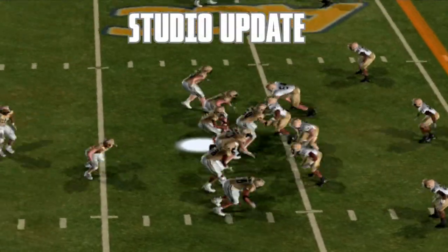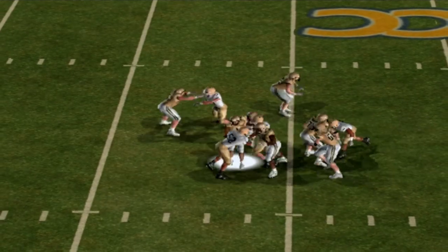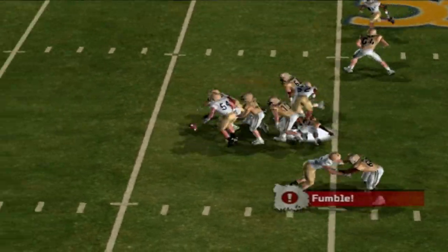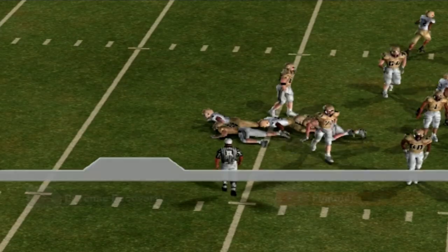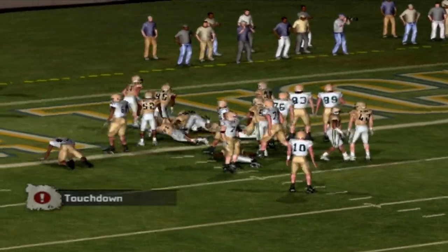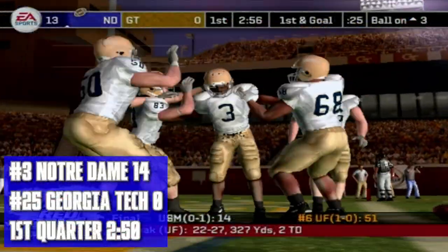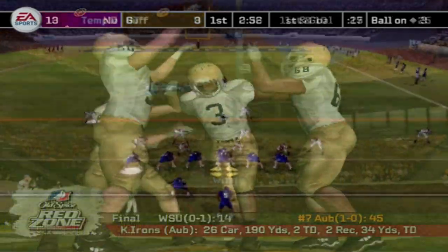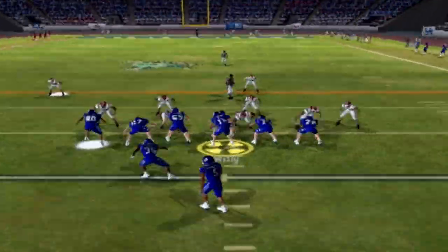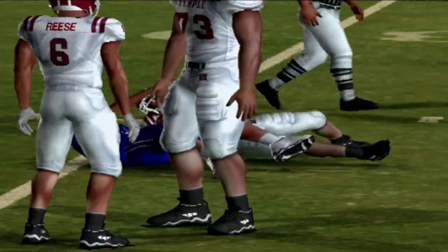Another studio update: Reggie Ball is brought down for a sack and coughs it up — Brockington recovers for Notre Dame. Later, Darius Walker pushes his way into the end zone for the Irish's second touchdown, making it 14-0. That one could get ugly quickly. Back to our game with 32 seconds left in the first quarter.